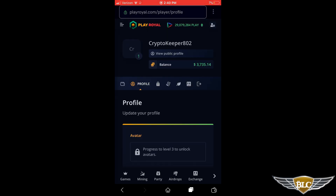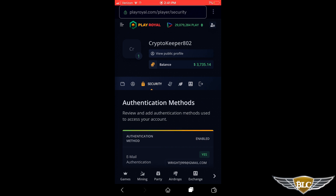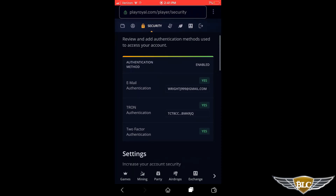The profile icon in the navigation will give you options to customize your profile as you gain experience from playing games and unlock certain achievement levels. You can also update your username here. The most important part of this section, in my opinion, is the security section — click the lock icon in the navigation. It provides your authentication methods for logging in. You're going to want to enable email authentication, Tron authentication, and two-factor authentication. Make sure you secure your account with these settings because PlayRoyal is basically a cryptocurrency wallet as well as an online gaming casino.